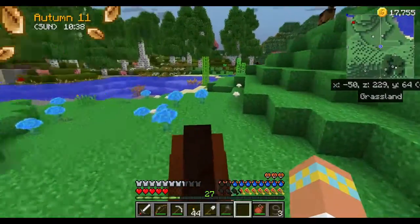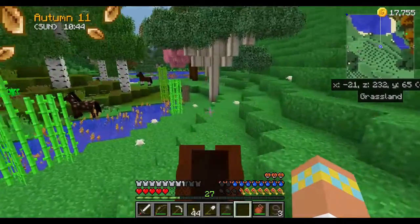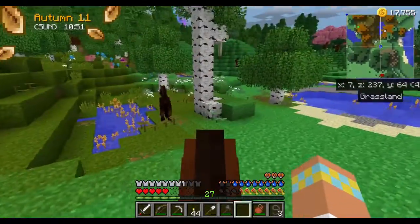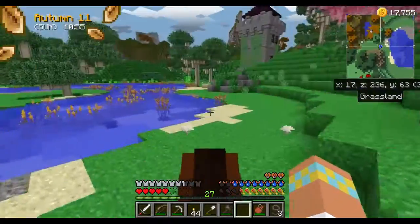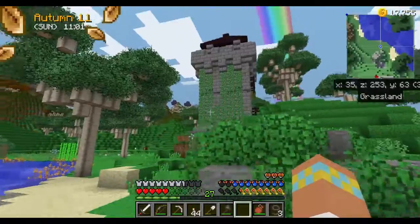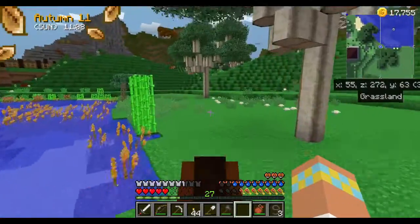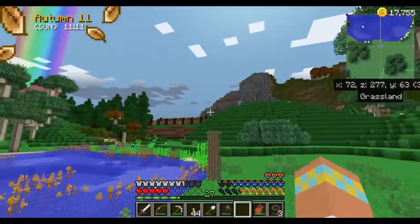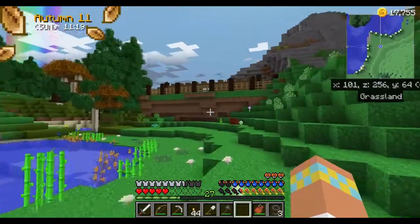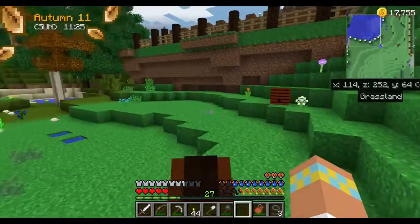I almost settled here but I wanted a more level area to build in, and it's pretty hilly over here. There are some interesting structures here like this tower — there are a couple of spawners in there we could probably take advantage of sometime, and it's not too far away. Here's the little spot where I almost started — let's go check it out. There are some bees.